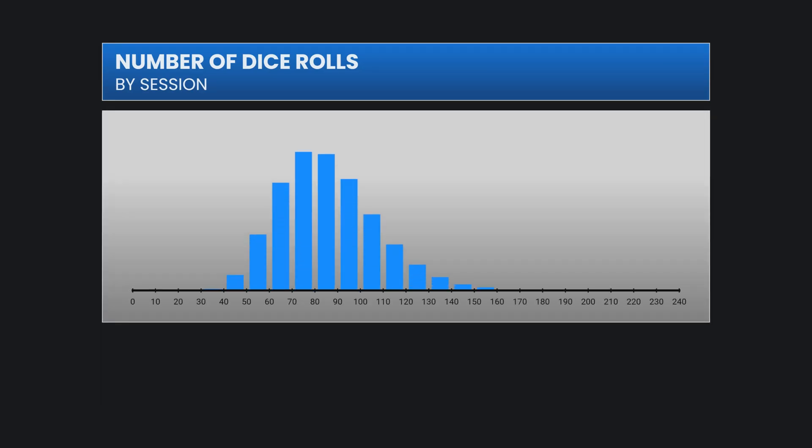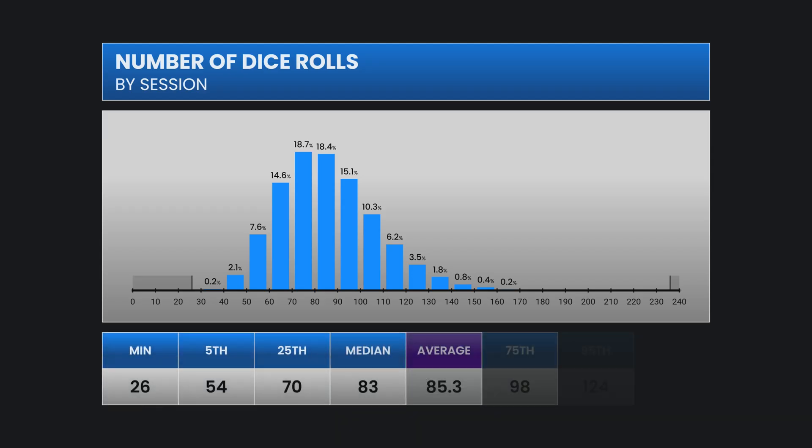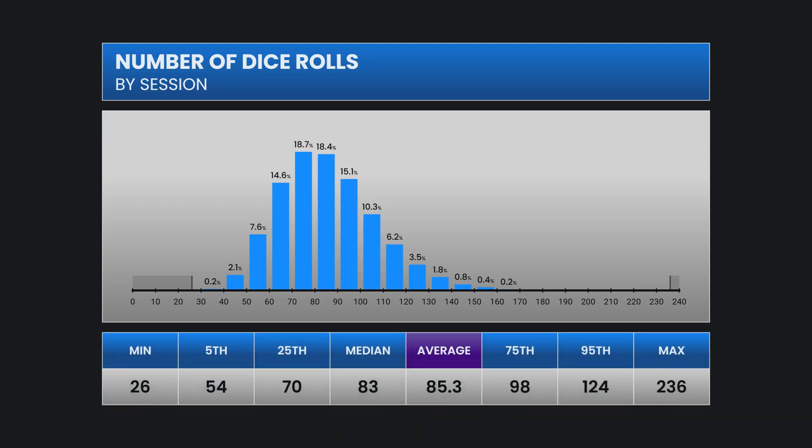Here's a similar chart but we're looking at the data over the 10-shooter session. The shortest session was only 26 rolls long while the longest session was 236 rolls long. The average is 85.3, which is fairly close to the median of 83. The middle 50% were between 70 and 98 rolls of the dice, and the middle 90% were between 54 and 124.